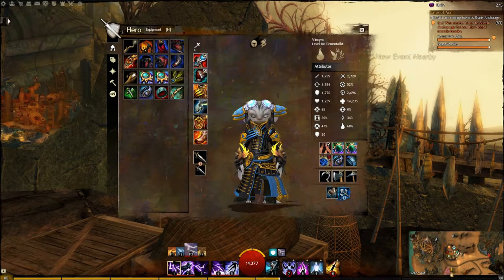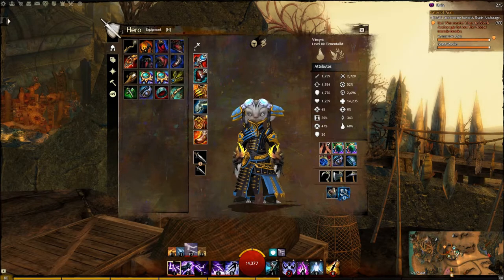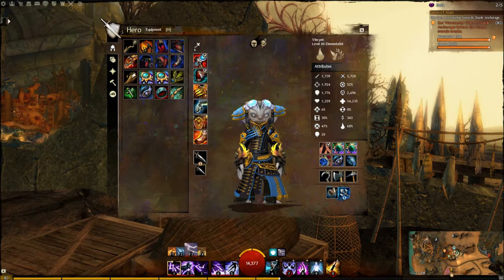Hey guys, this is Vin with Agony Gaming, and today I'm going to tell you about my Elementalist build. I'd like to start off by saying that this build is fairly complex. However, if you do it correctly and if you gear correctly, you can use any weapon combination with this, including Dagger Dagger, Staff, or even Scepter Focus.